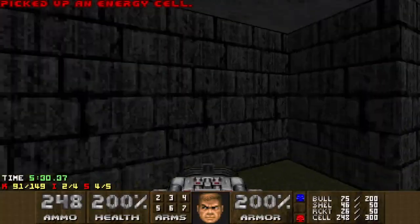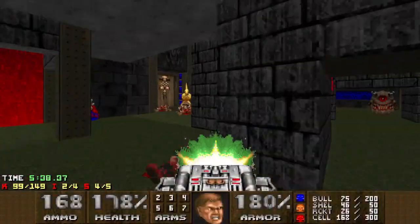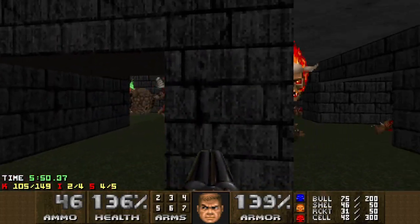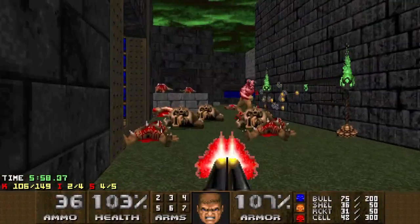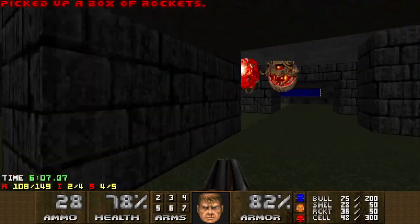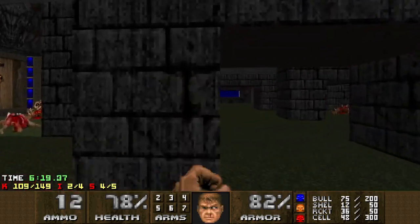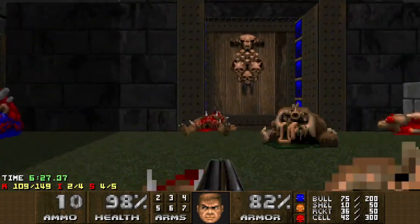Now for the tricky fight — this is the hardest fight in the map, I feel. That went really badly. There's a Pain Elemental still alive, and a Revenant. Let's get rid of this Baron. Second Revenant still alive. Well, that didn't go very cleanly at all. Two Pain Elementals and a Vile, and a whole bunch of other enemies in the way — makes for a tough fight.